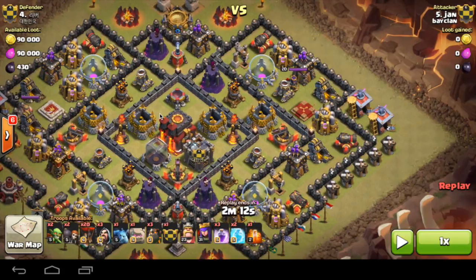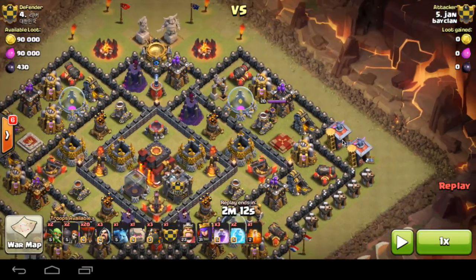Three Lava Hounds, of course, to act as a big shield for the Balloons. And then we have three Rage spells, one used for each Air Defense, two Freeze spells — one used for each Inferno Tower — and a Poison Spell, of course, used for the Clan Castle troops.